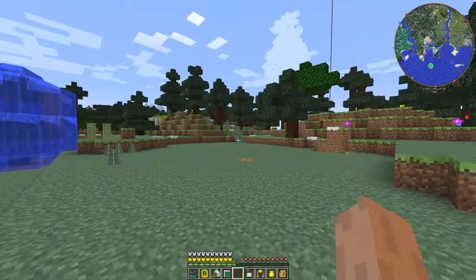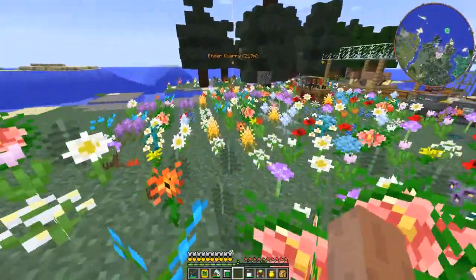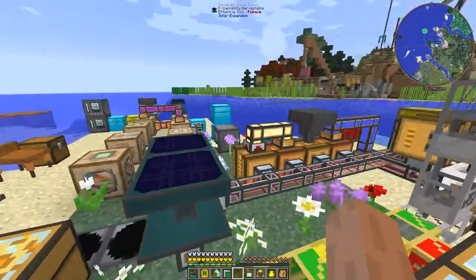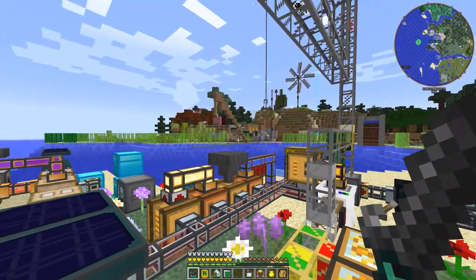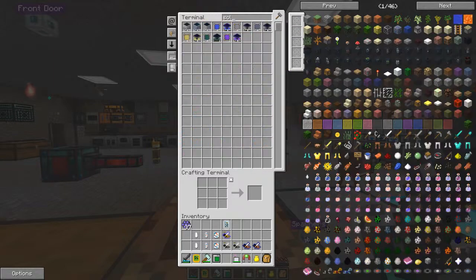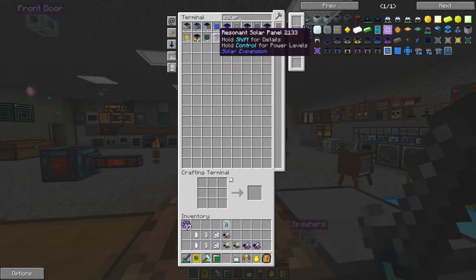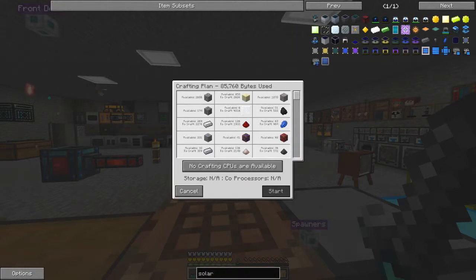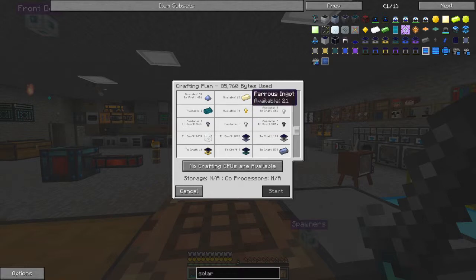The next thing I'd like to talk about is solar panels - I'm intending to use these. Let's have a look how they're made using automatic crafting. If I look for solar panels, I've got two resonant solar panels here. If I try to craft another one, it tells me what it requires - ultimately two thousand and seventy-six iron ingots, two thousand sand, and so on. It also needs lapis - nine hundred - and quite a lot of CPU capacity, which I don't have available at the moment.